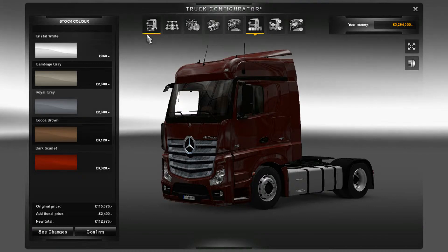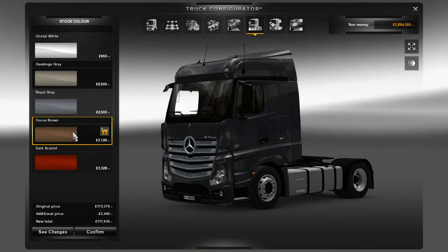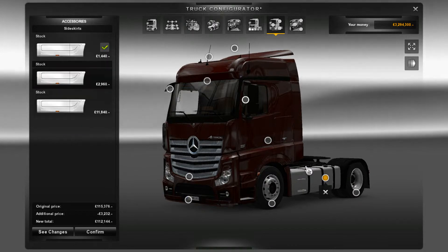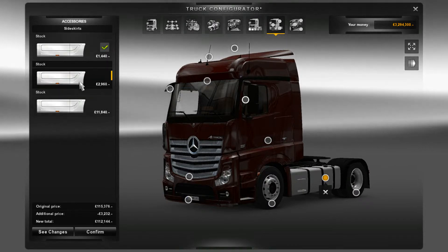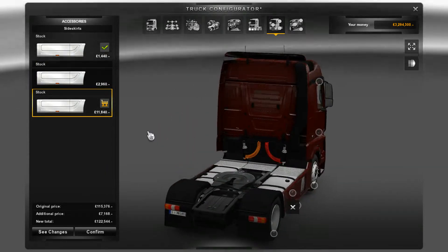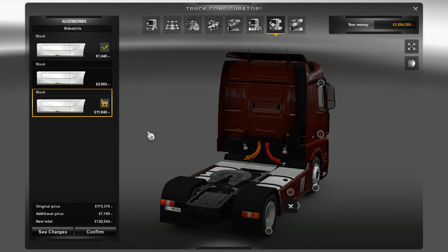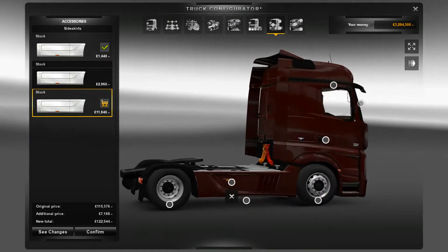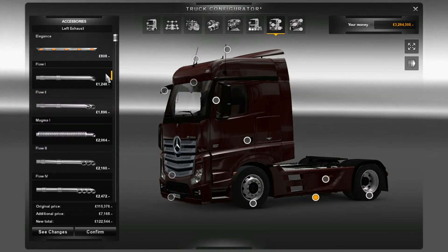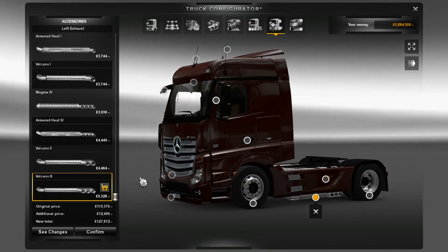That's all for the interior, which is very nice. The color selection isn't bad, but it could be better — I might stick with dark red or paint it black. For side skirts, we have stock, stock, and stock. I'm going to go with these ones simply because they finish the truck off nicely. We've got loads of options for exhausts — I'm going to stick with Volcano 3s like I usually do.